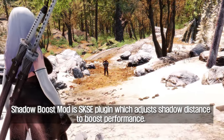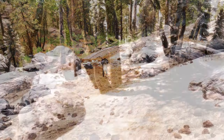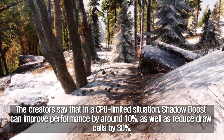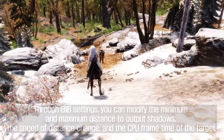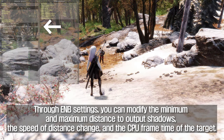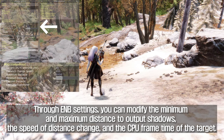Shadow Boost Mod is an SKSE plugin which adjusts shadow distance to boost performance. The creators say that in a CPU-limited situation, Shadow Boost can improve performance by around 10%, as well as reduce draw calls by 30%. Through INI settings, you can modify the minimum and maximum distance to output shadows, the speed of distance change, and the CPU frame time of the target.